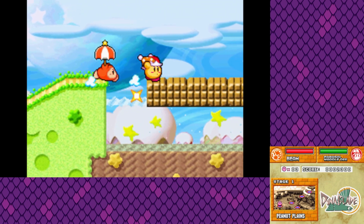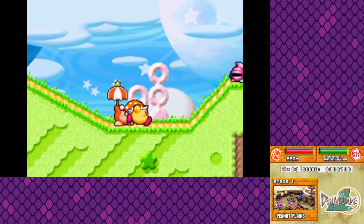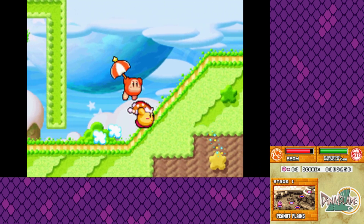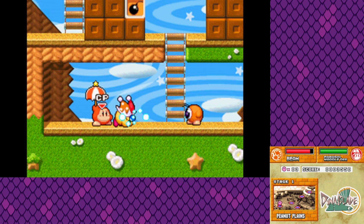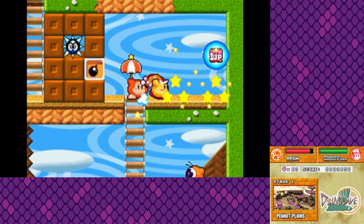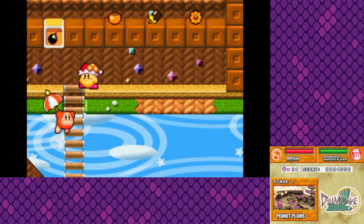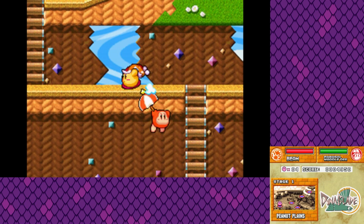Beam Kirby is kind of cool — you can charge up an attack to send it off, or watch enemies drown apparently. There are different moves for every ability, which is nice. We have a dash attack, our regular attack, and we can charge up the regular attack as well. If you get up right next to an enemy you can grab them — I forget about that.